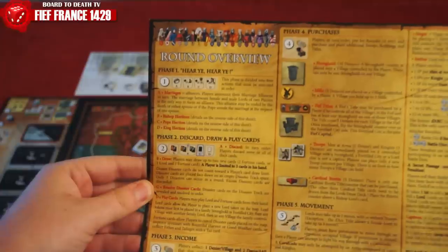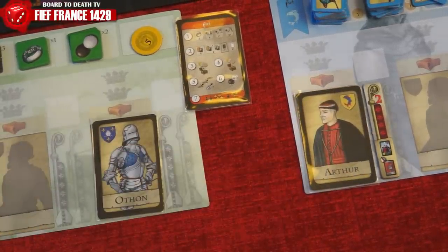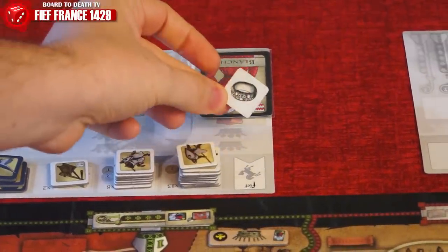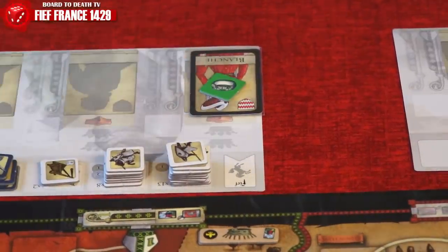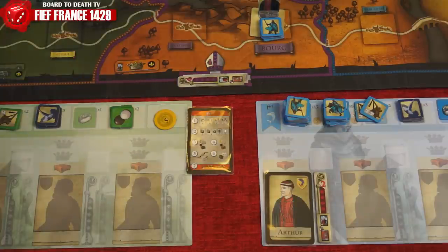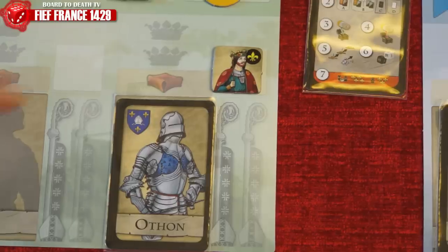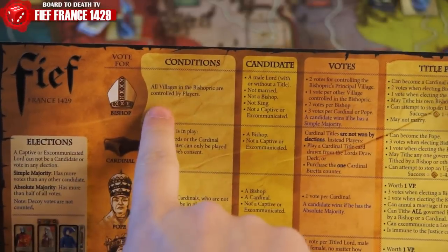The first phase is Hear Ye, Hear Ye. Here players can announce marriages which will create an alliance. To do so, a Lord and a Lady must be matched. They must not hold any ecclesiastical titles and both players controlling those Lords must agree. This is the only way to form an official alliance. Those players cannot attack each other. The only way to end a marriage is if one of the spouses dies or the marriage gets annulled by a Pope. If a king or queen get married, the spouse will hold the other title respectively. In this phase, elections will be held as well, first starting with bishops, then Pope, and finally King.